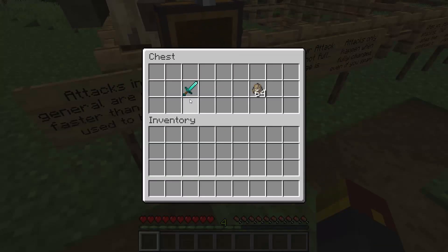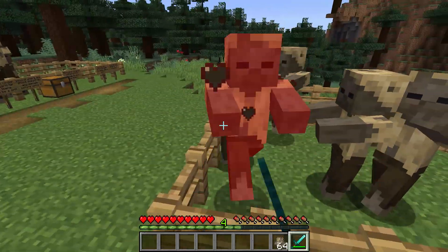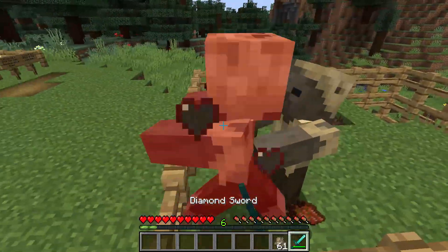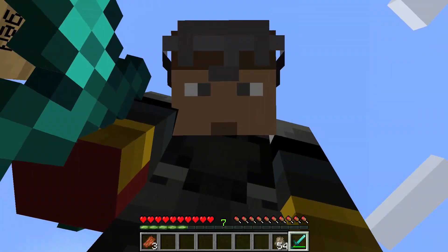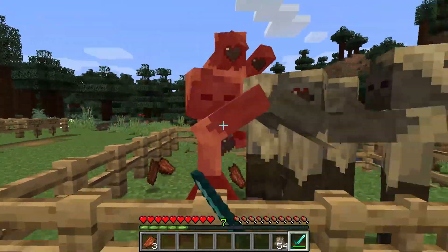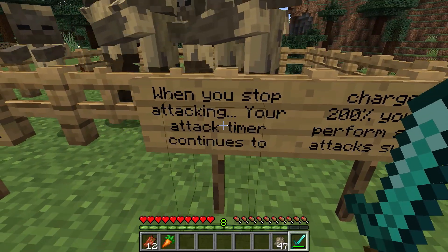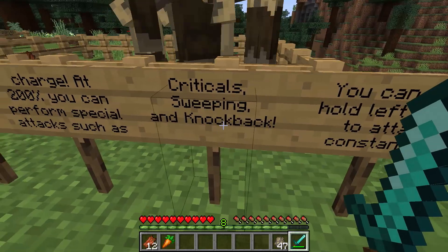Attacks in general are much faster than they used to be. With a diamond sword against husks, you can land way more attacks and allow the same mob to get hit a lot faster. There used to be a specific delay between when you could attack a mob and when you could do damage to it — and it's no longer there. Even if you spam click as fast as possible, the attacks will still only happen at a certain minimum speed.